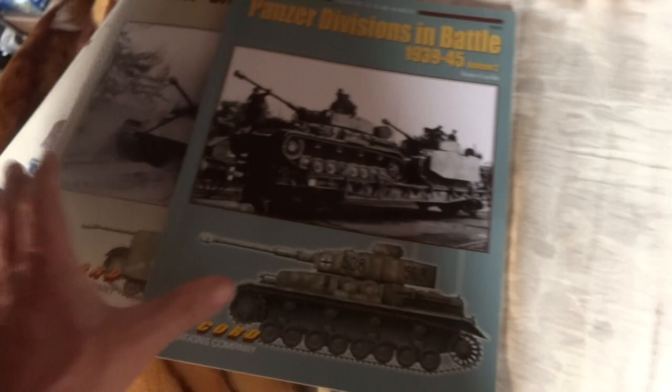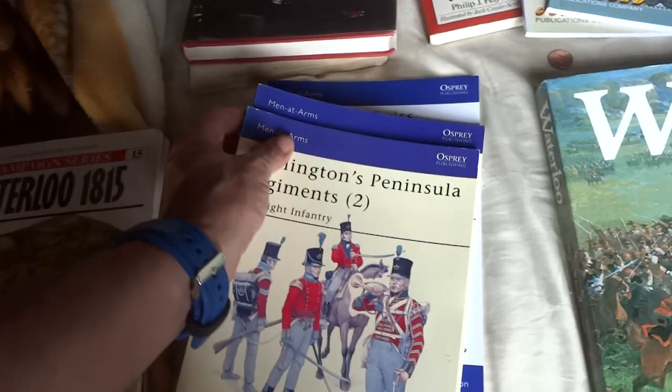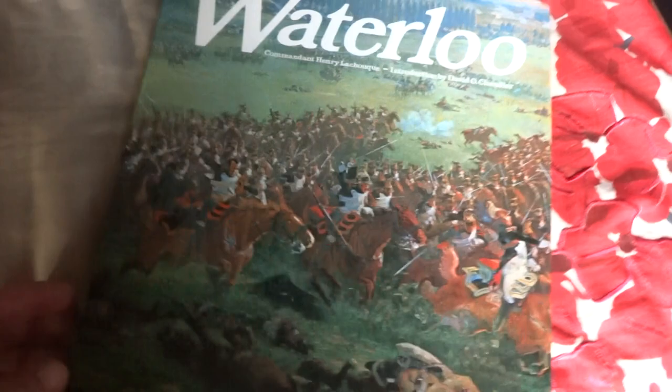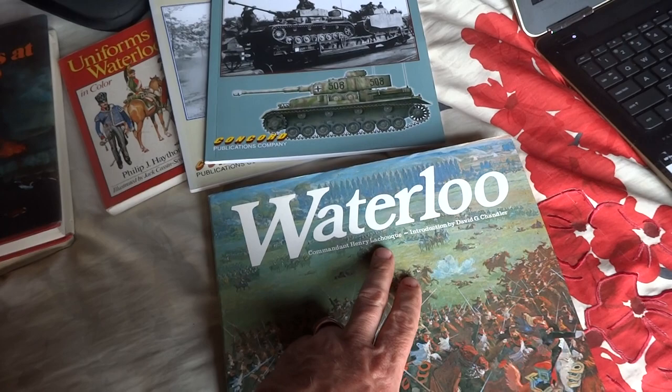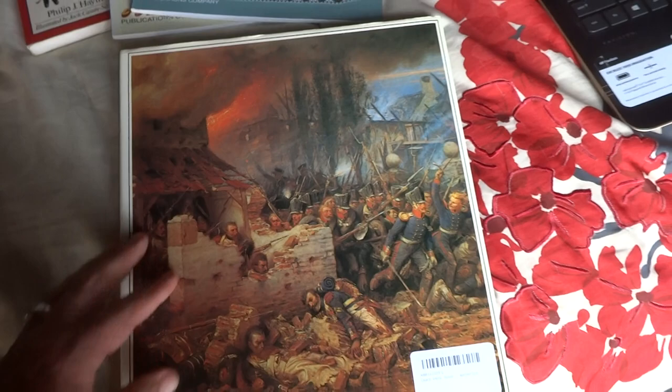So I came home from work and I had a package from Amazon. I was cruising YouTube sites, and Greg King — a shout-out to Greg — he put this book up there. This is Waterloo by Commandant Henry Lachoque, with an introduction by David G. Chandler. He briefly went through it and it's really an awesome book. So I picked this up for $10 — pretty good buy — out of Amazon. There were quite a few of them. This seemed to be the best-shape one. There was one for $7, one for $8, I grabbed the one for $10.95 plus a couple of dollars in shipping.